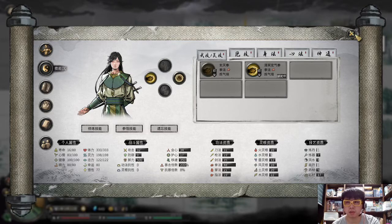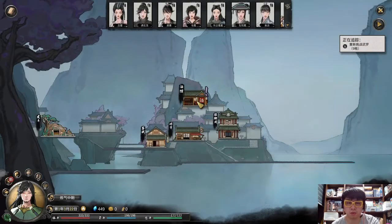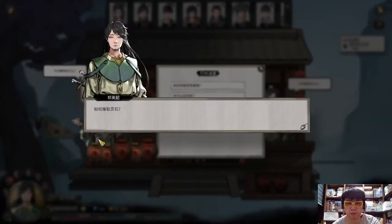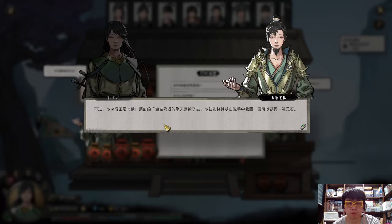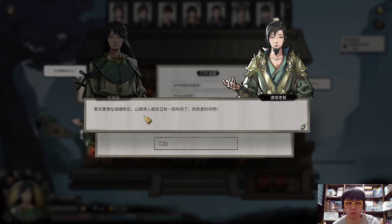The game will tell you to go back and re-challenge the evil spirit, but don't do that. Go to the tavern — this is where you get the secret quest from. You'll hear about the bandit hideout, so accept that quest.